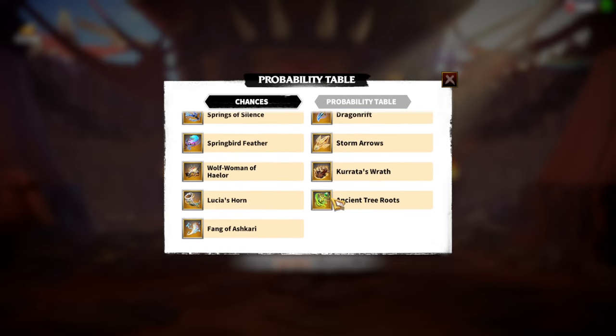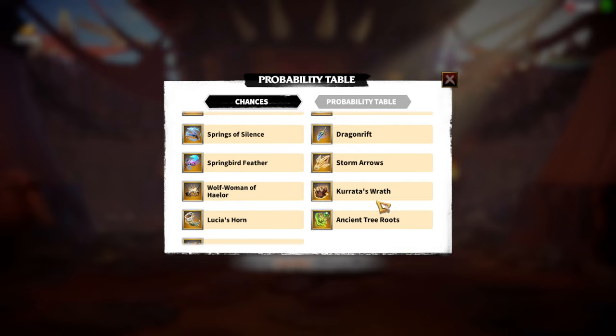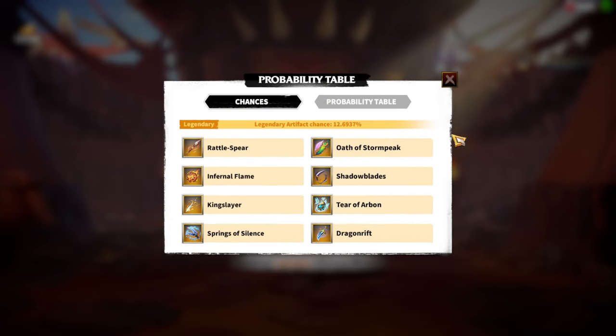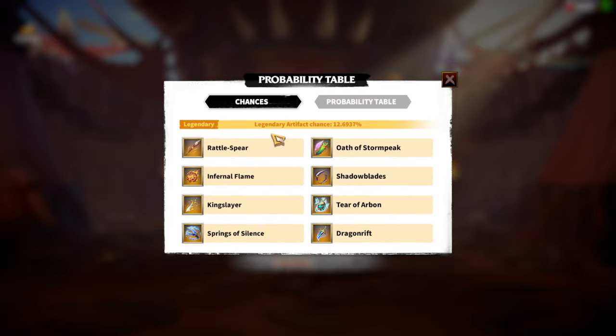If you think twice, you'll understand that the only Artifacts on the bottom row are not the ones you want to get from here. Let's hope we are going to get the Artifacts we need, but of course the percentage is pretty low. I want about 3 Artifacts from all of these, and in terms of percentages it will be pretty low.